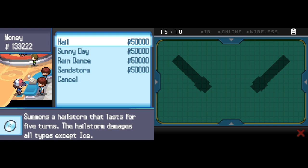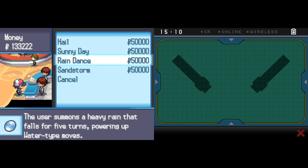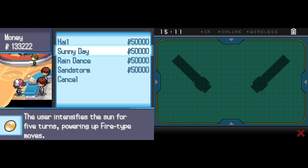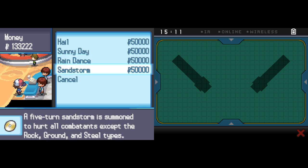Hail's not that good - it really just boosts the power of Blizzard and damages non-Ice types. Sunny Day has a lot of properties: Chlorophyll Pokemon, boosts the power of Fire moves, Solar Beam - pretty good. Rain Dance is also very powerful: good for Swift Swim Pokemon, powers up Water-type moves, weakens Fire-type moves. Thunder and Hurricane become perfectly accurate in Rain. Sandstorm is a lot better in this game because it boosts the Special Defense of Rock types and damages everything but Rock and Steel. Now we have Excadrill with Sand Rush, which is definitely the main abuser of Sandstorm.